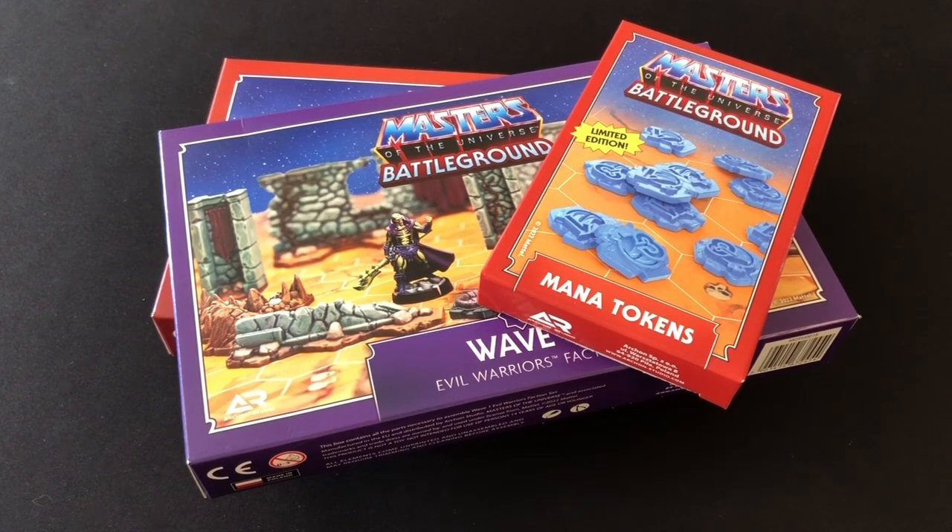These expansions are character packs comprising two new characters for one of the existing factions, with some new terrain elements and equipment cards. One pack is for the Evil Warriors, featuring Scareglow and Beastman, while the other is for the Masters of the Universe, featuring Teela and the Sorceress.